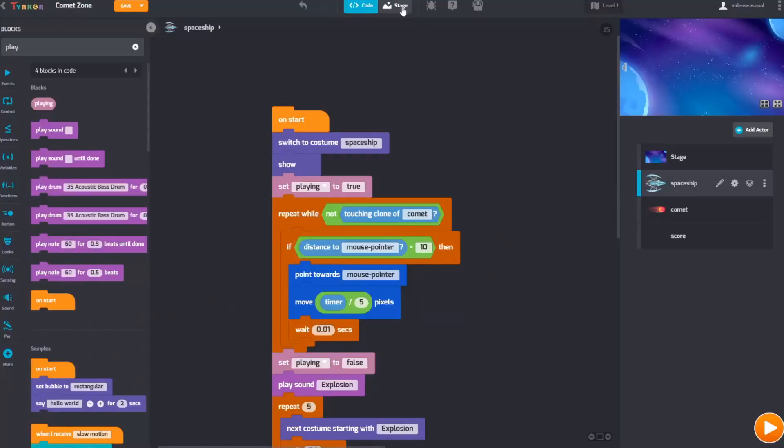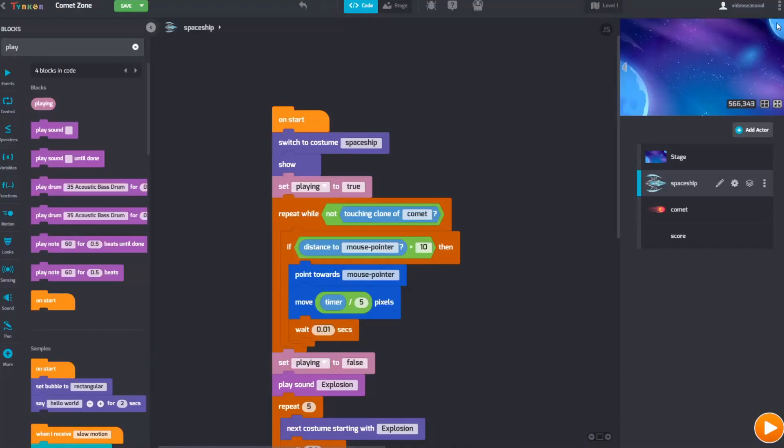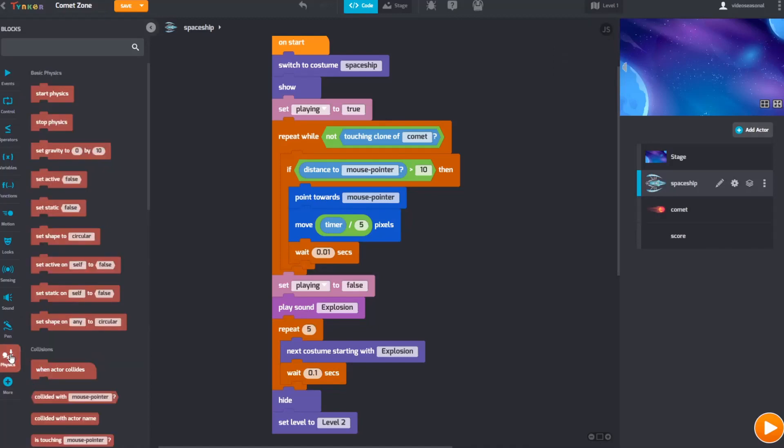If you're looking for inspiration, try checking out the platformer or top-down level editors by clicking the plus icon in the stage view. You can also click here to add multiple levels to your project, and then click here to open up the levels menu. Physics blocks can also be an interesting addition to your game.